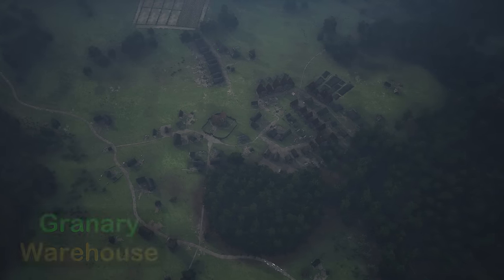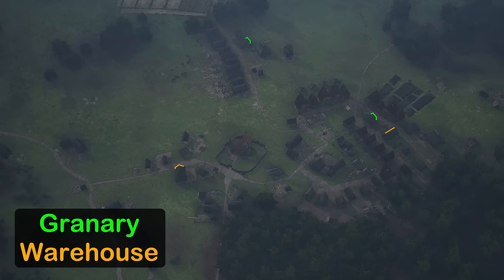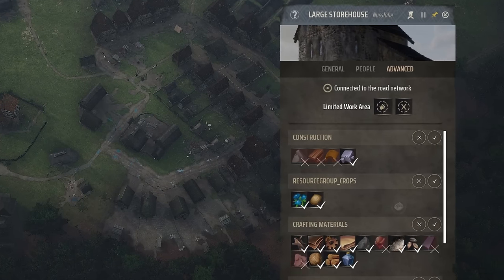On top of that, storage buildings should be placed strategically around your town to minimize how far workers need to travel to get their input resources. For example, this warehouse is built on the outskirts of town where clay, tiles, planks, and iron are created and stored. All of these inputs and outputs are collected here, while the main storage building at the center of town has these items disabled to minimize their travel time.